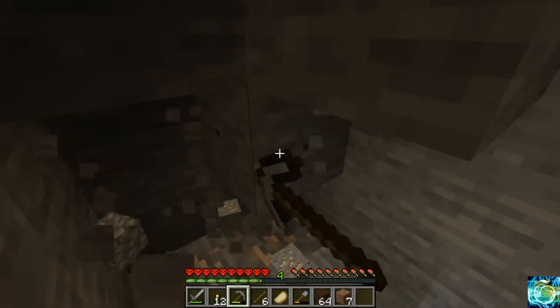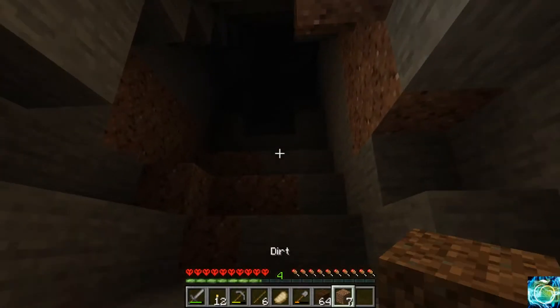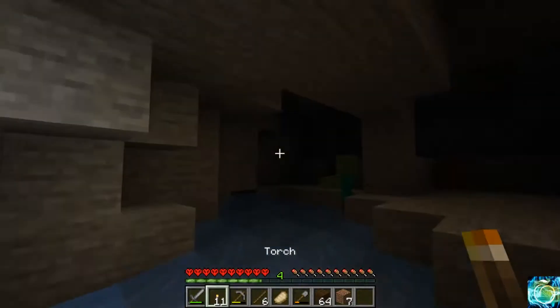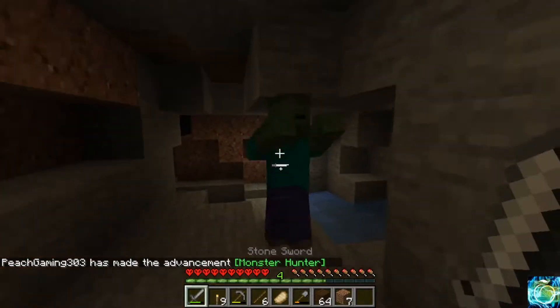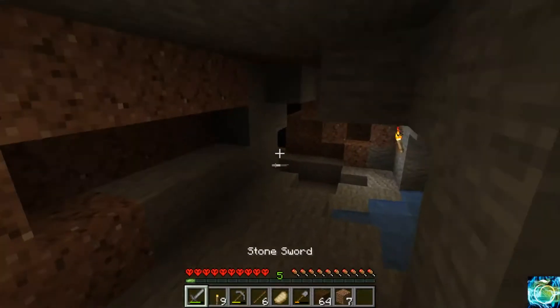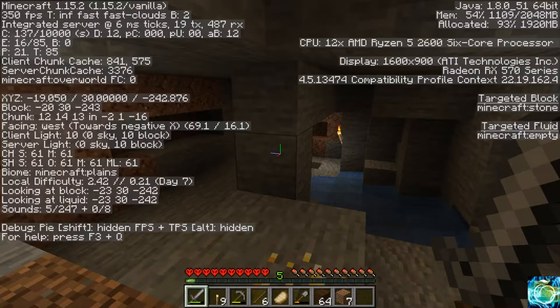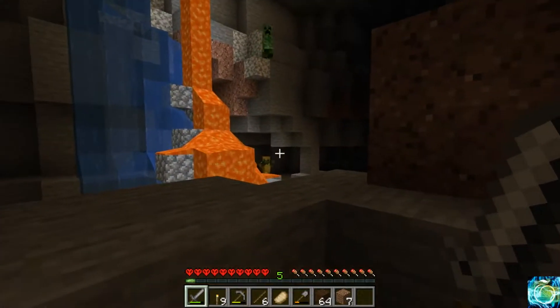There's a giant ravine, so that's pretty neat. Found a ravine. First mob encounter. There is some — oh my gosh, there are so many mobs. We're in this little hole — is that gold? Yeah, there's gold right here. What level are we on? We are at level 30. Oh my gosh, they're coming.